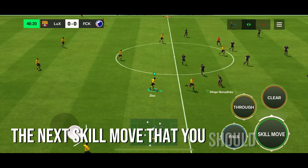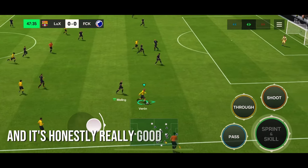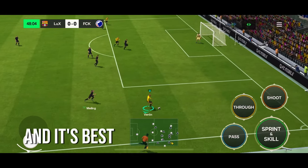The next skill move that you should use is the knock-on. I see a lot of players using this one, and it's honestly really good when trying to make room, and it's best used with fast players.